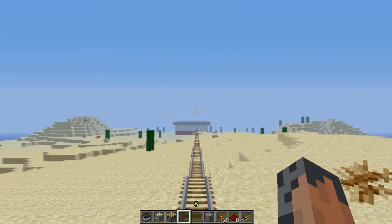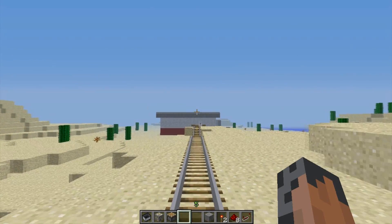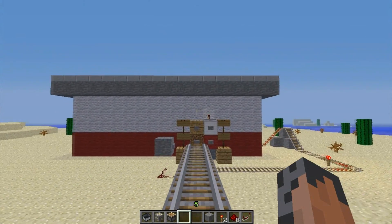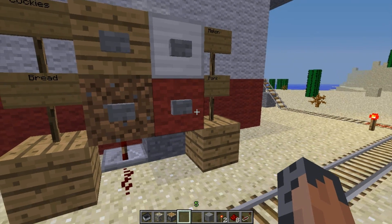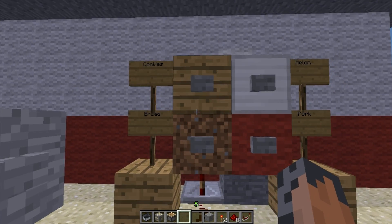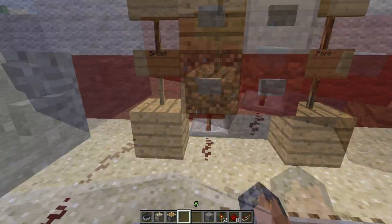Hello everybody and welcome to a quick video of me showing off my new drive-thru restaurant that I just made. You have four food options when you get here: pork, melon, cookies, bread — but they can be anything. For the sake of this, let's get cookies and melon.